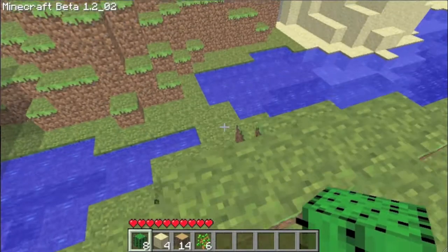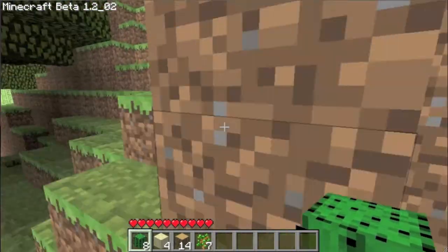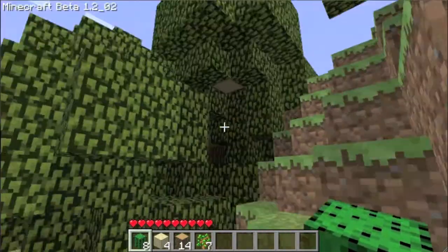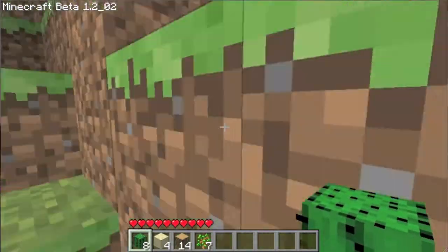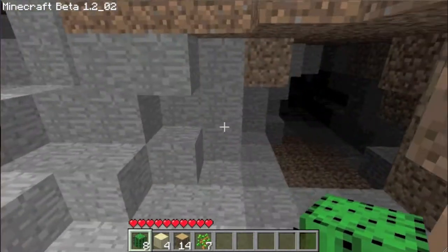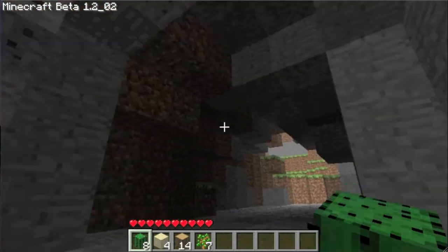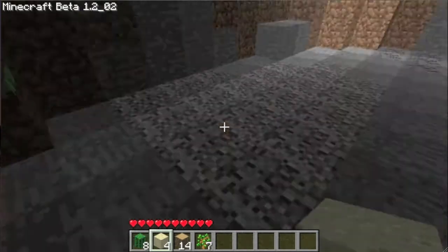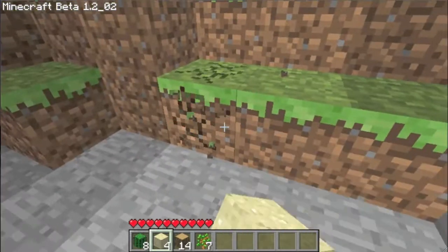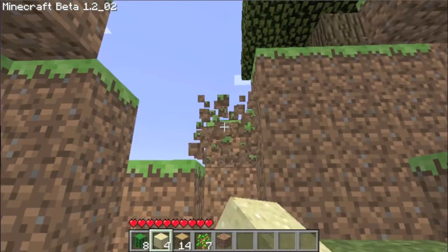The little cave I found is right up here, past this gigantic tree. I suck at jumping. Here it is — it goes in this way and up here, which is the place that I want to block off for my temporary house, but I'm gonna need more dirt before I do that. So let's go over here to get the dirt.